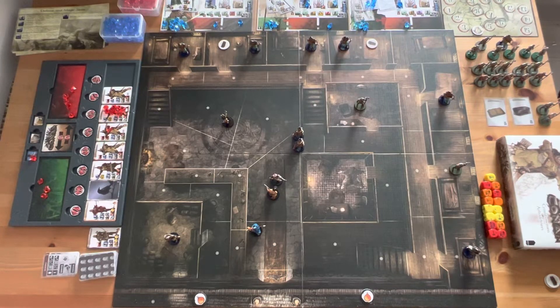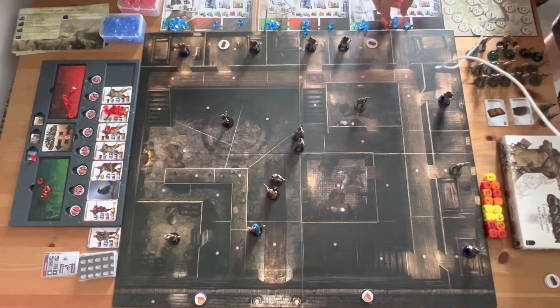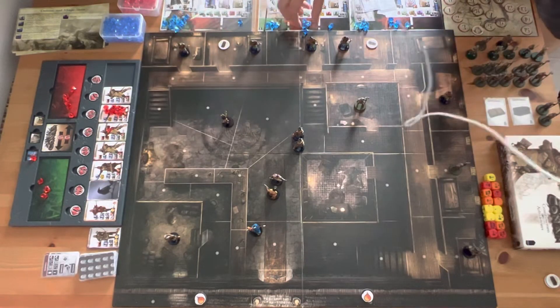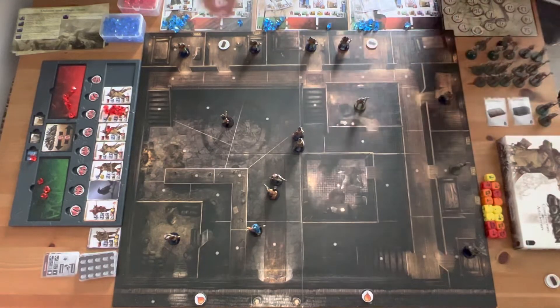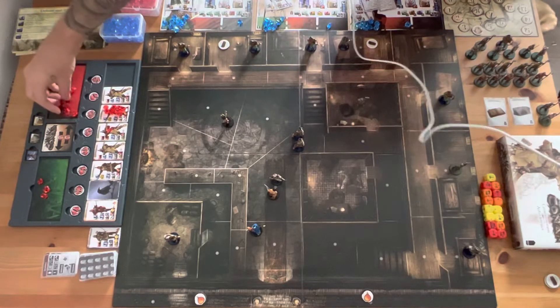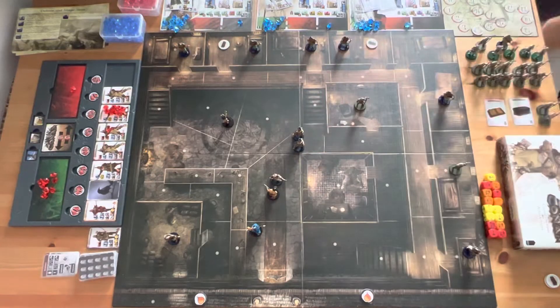Let's jump right into turn four of this episode. I'm going to dredge these down and clear these across, and same for the player here. I'm leaving these as the hit points, but the rest of these five move back across. So we'll jump right into the hero's turn.